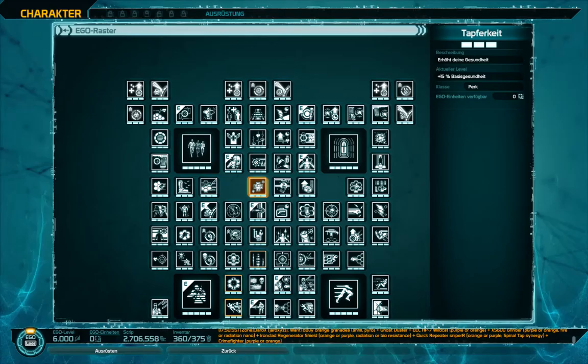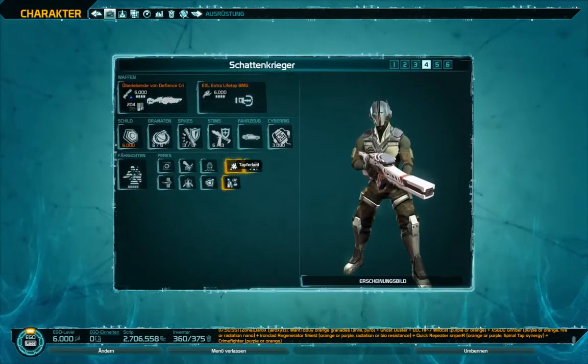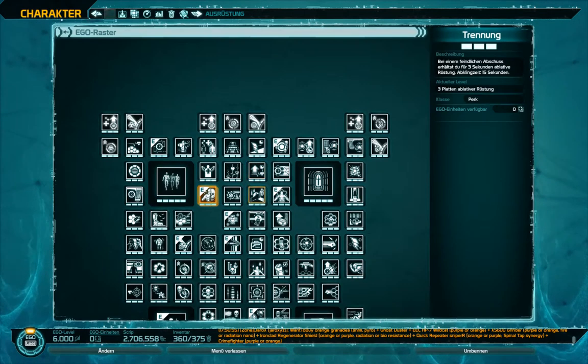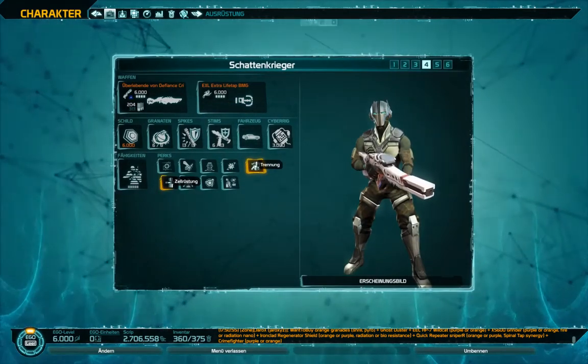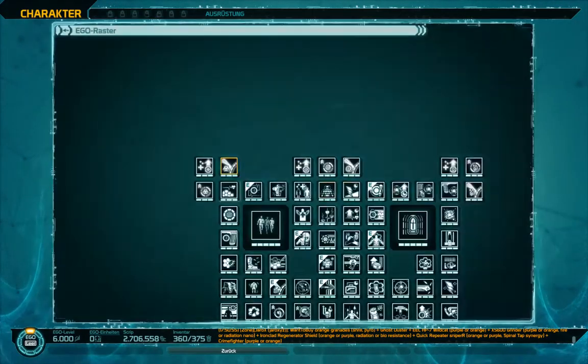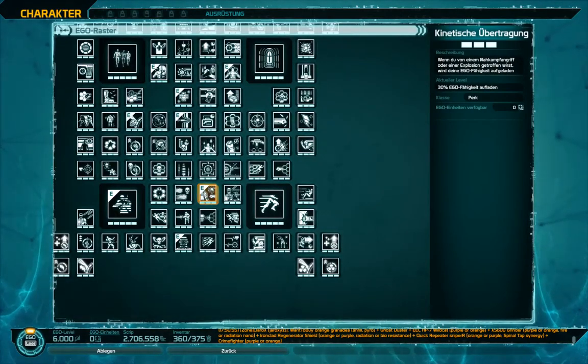Yeah, let's take that one - more HP - yeah, that's gonna stay. That's a very important one, that's gonna stay, that's gonna stay. Cascade - yep. Kinetic - can replace that one.